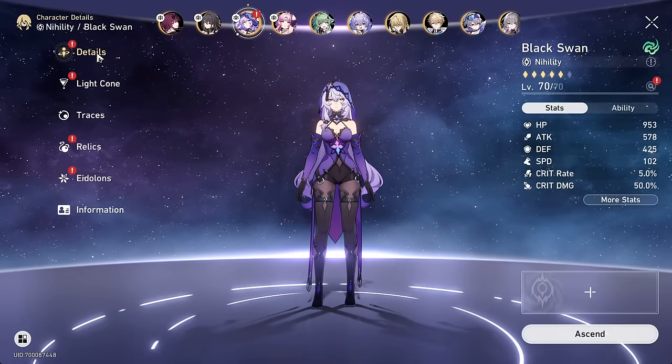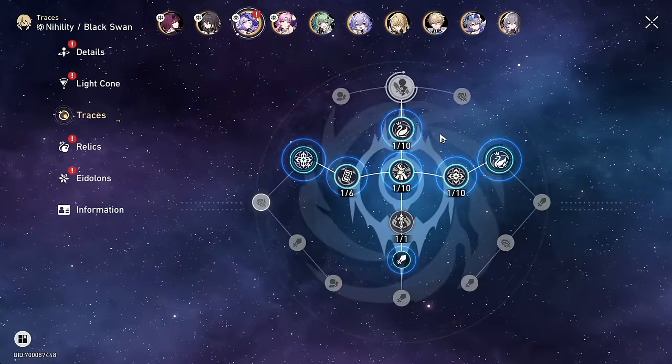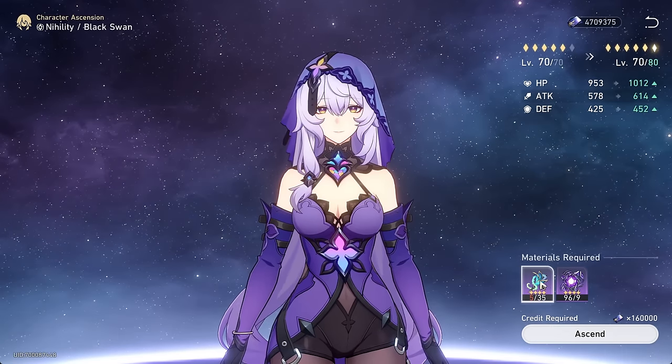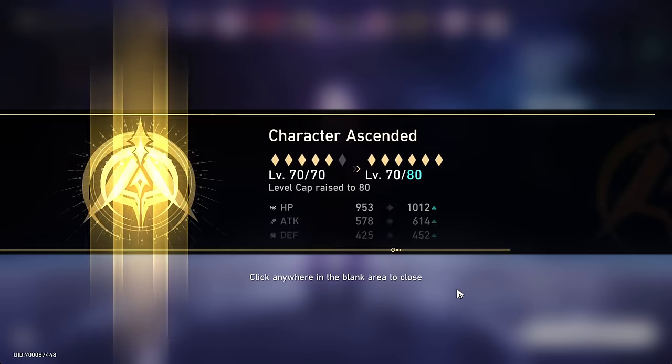This will be a two-part series. For this first one, easier S0, but we will get her up to 80 and raise her traces up to 8 as well, so pretty much a free-to-play representation of what she can do. We do need six runs here for the last ascension, so I'll be right back. And we're back.